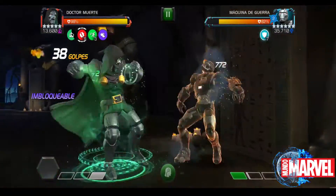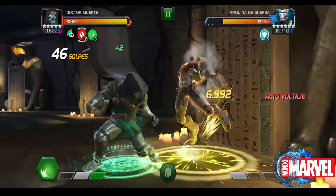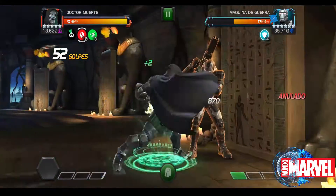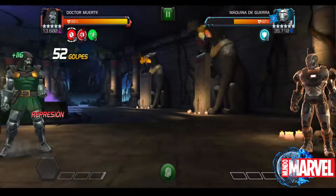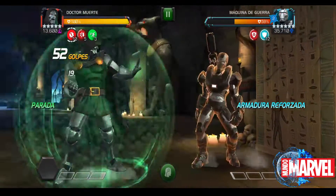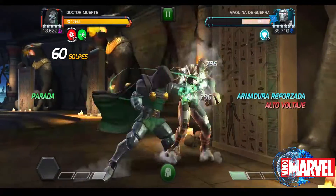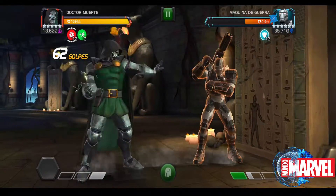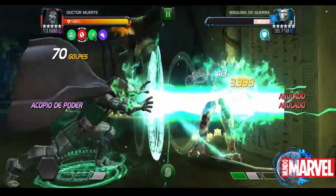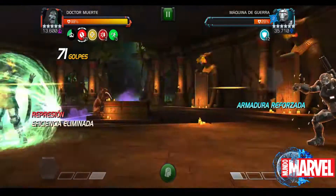Ahí lanzamos el superataque número uno: de doce bajamos a ocho, y de siete bajamos a cuatro. Lanzamos el superataque número dos — es imbloqueable, pero la robustez no bajó. Cuando el rival lanza su superataque número uno con muchos proyectiles e impactos, la robustez subió nuevamente a once y luego a doce al hacer parada. Entonces, debemos cargar la barra número uno para lanzar el superataque número uno y poder bajar la robustez, quitándole más vida. Si no, la pelea se va a hacer súper larga.